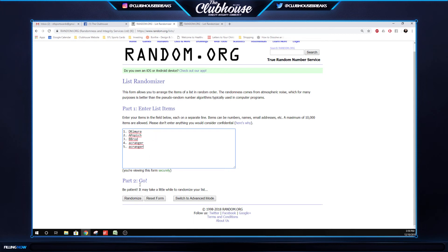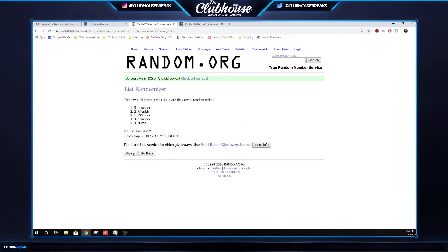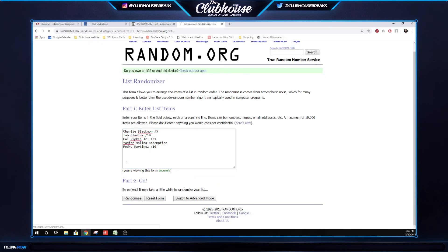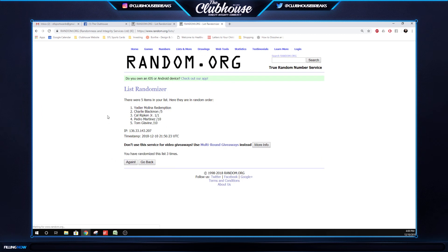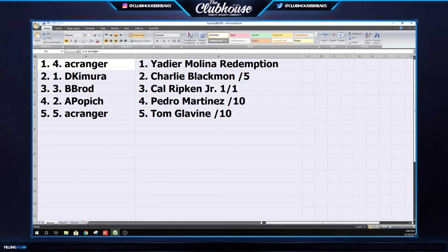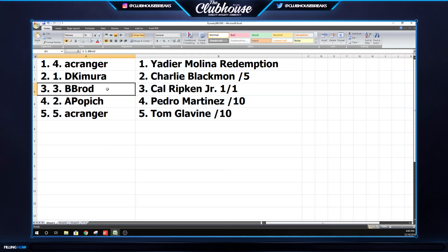Alright, here we go — three times on the names, three times on the cards, good luck everybody. That was a great case top to bottom. Three times — one, two, three. Cranger, you got the bookends on this one! Three times on the cards, good luck guys — one, two, three. Cranger gets the Yadier redemption, Darren gets the Blackman ridiculous patch to five, Brad gets the Cal Ripken Jr. one-of-one, Alan gets the Pedro to ten, and Cranger gets the Glavine to ten. Guys, there you have it!